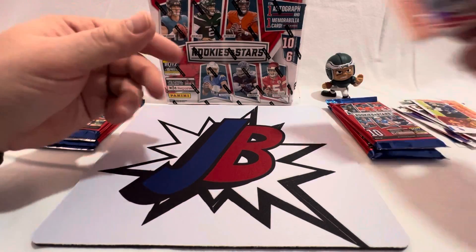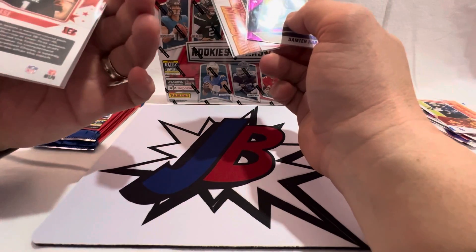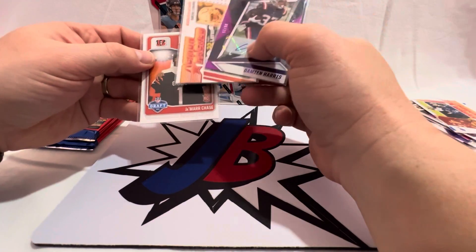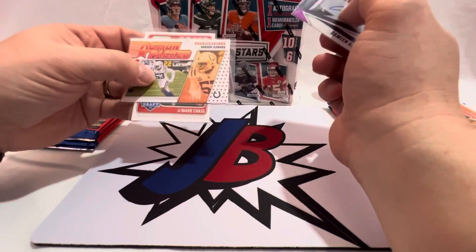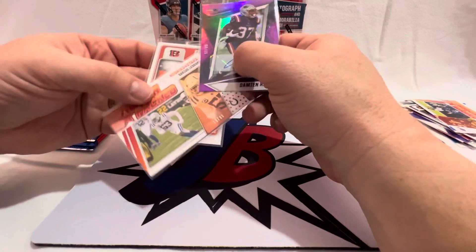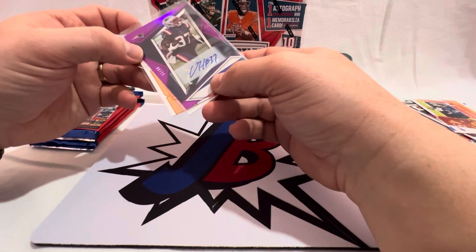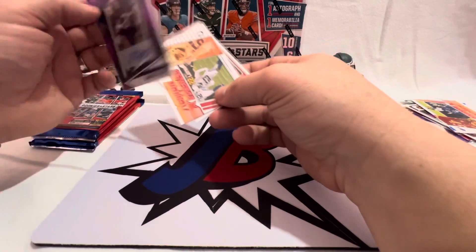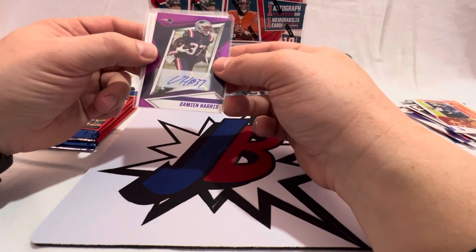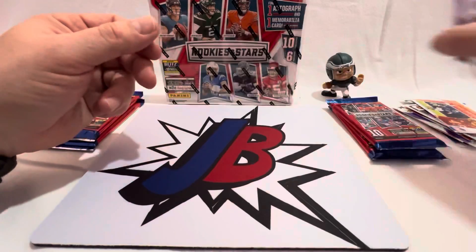So not too bad. Let me recap: got a Jamar Chase draft class - not numbered, but love it, rookie of the year. Got a numbered Action Pact Darius Leonard 13 out of 80. And then we got a signature auto purple out of 15 - 6 out of 15. Love the low numbers in the autos. Mac Jones would have been a huge hit, but we'll take it.